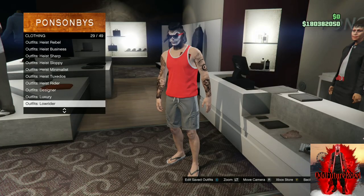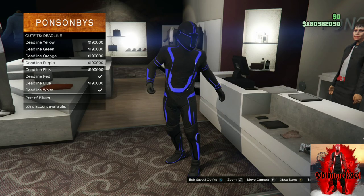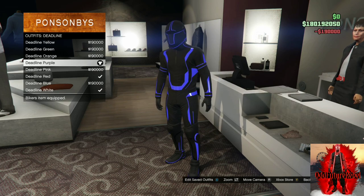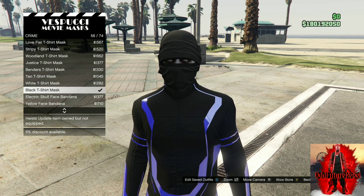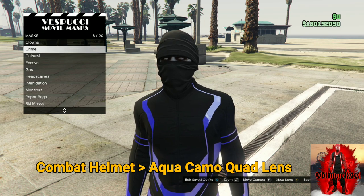The first step is to go to the front counter at any clothing store on the map. Go to outfits, find the deadline section, and purchase the deadline purple outfit. Then make your way over to the mask store and go to crime.